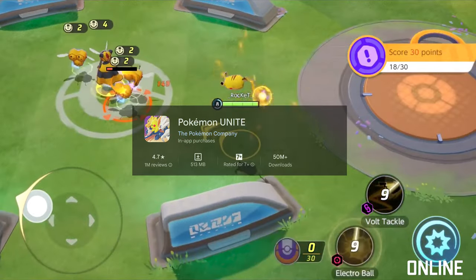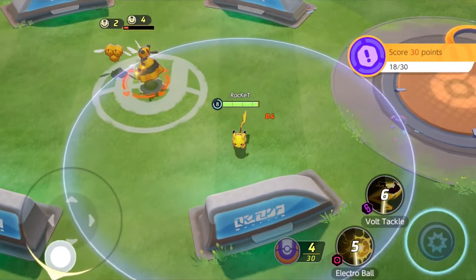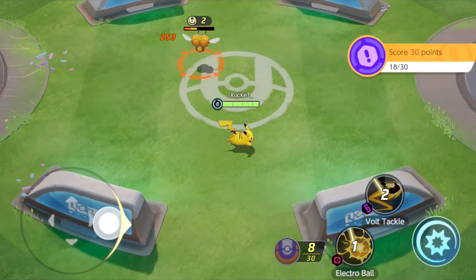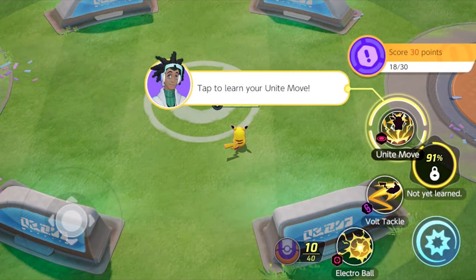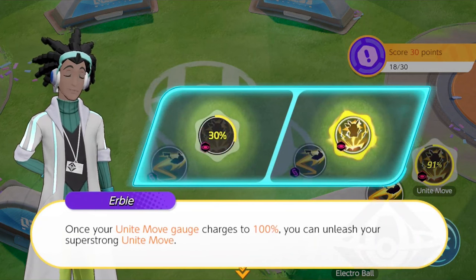Pokemon Unite – Jump into fast battles with Pokemon Unite. It's like a mix of a strategy game and Pokemon battles. You'll need to team up with others and use your skills to win. Combining elements of strategy and action, Pokemon Unite offers fast-paced 5-on-5 battles where players cooperate to defeat opponents and score points. With its intuitive controls and strategic depth, it's a refreshing take on the Pokemon universe.